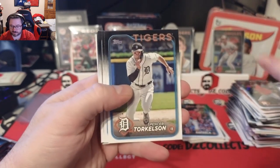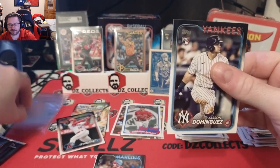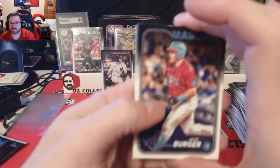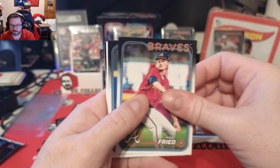Christian Javier, Spencer Torkelson — hey, there's the one I've been waiting for! Jasson Dominguez for my Yankees, let's go! Jake Burger for the Marlins. Tigers card, Max Fried. Brandon Woodruff.